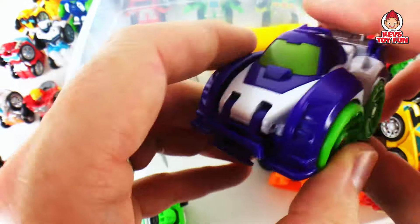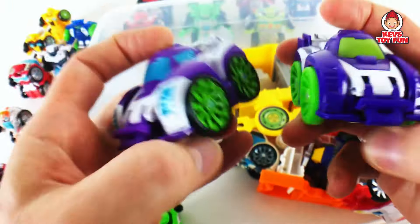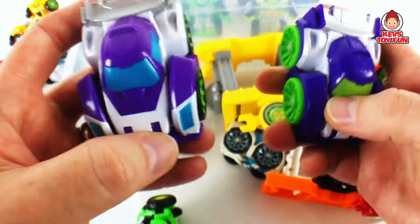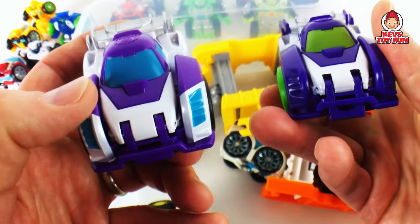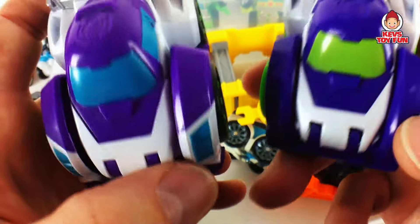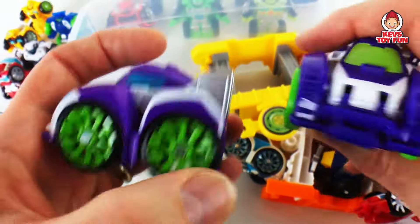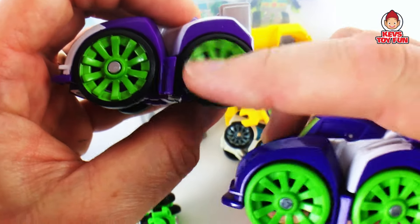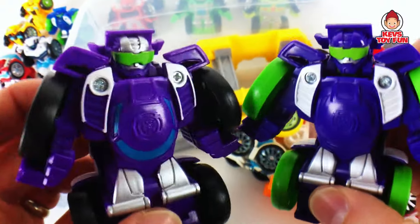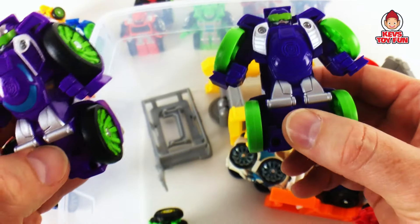And then this is another Blur. I got two purple Blurs — can you guys spot the difference? So number one is the windshield: this one's green, the other one's blue. And the headlight decals — these are blue, these are purple, a different kind of purple. And then their wheels: this one's all neon green, and this one has neon green hubcaps with black tires. And then one has a silver head and the other a purple head. Pretty sweet — two different Blurs.